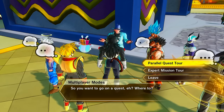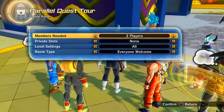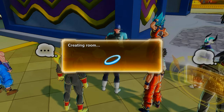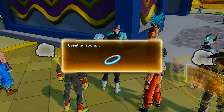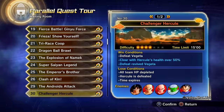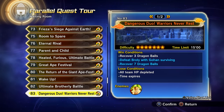You'll need three people in total — you and two others — and you all need access to Parallel Quest 83, the one on the glacier stage where Broly is. You just have to collect the dragon balls; you can complete it in about 22 seconds.